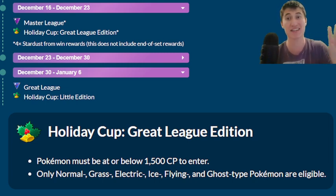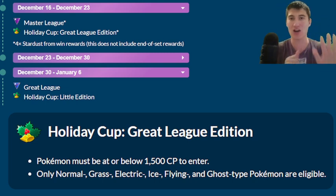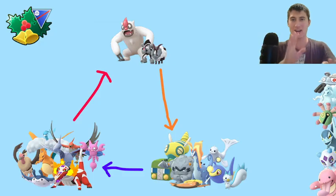So if you don't have a Master League roster, this is definitely going to be a week to play. Holiday Cup is an under-1500 CP cup where we have Pokémon of types: Normal, Grass, Electric, Ice, Flying, and Ghost. So a lot of typings, a lot going on, but we've simplified it down pretty solidly.